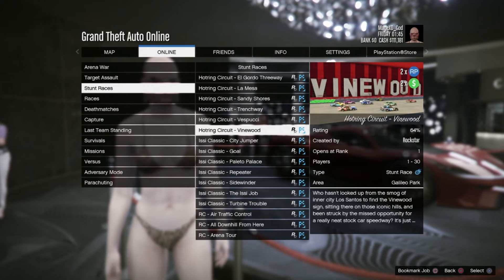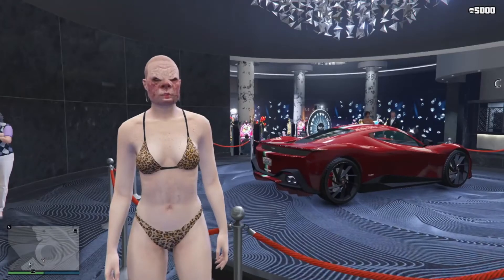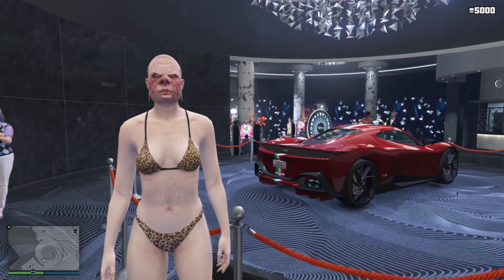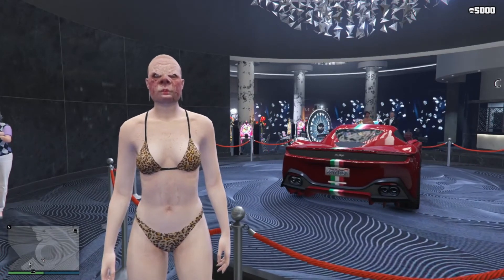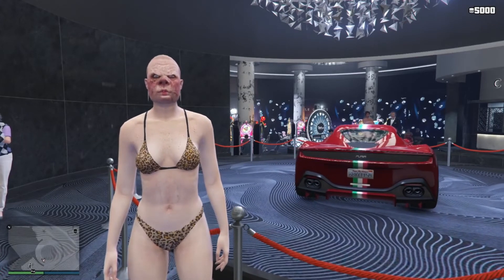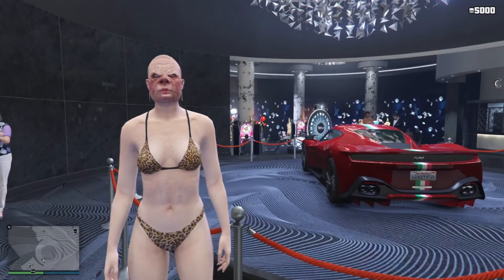So nothing great this week when it comes to double money and RP, but at least there's something. There's also 40% off Vehicle Libraries, Brake Engines, Transmissions, Suspension, Premium Race, Taking Off, Time Trial, Del Piero Pier, RC Time Trial, and Davis Quartz.